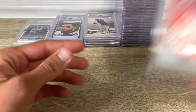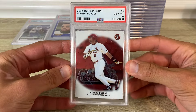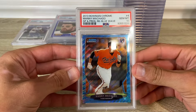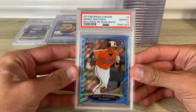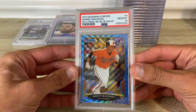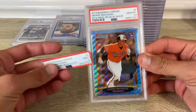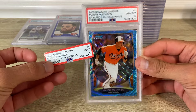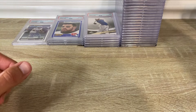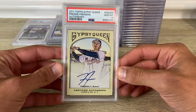Next up we got 2002 Topps Pristine Albert Pujols PSA 10 — it's his second year. Then Manny Machado — PSA 10, that's the blue wave; that was a PSA 9 in a previous order of mine, so I'll take the bump. And then 2011 Gypsy Queen Freddie Freeman rookie auto in a 10.